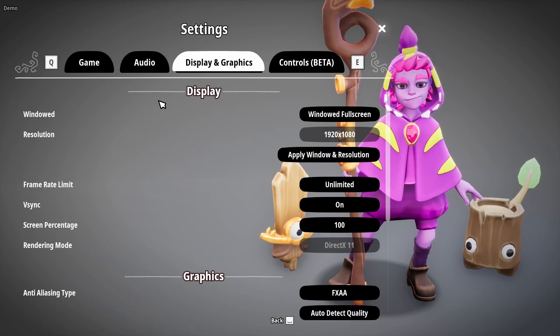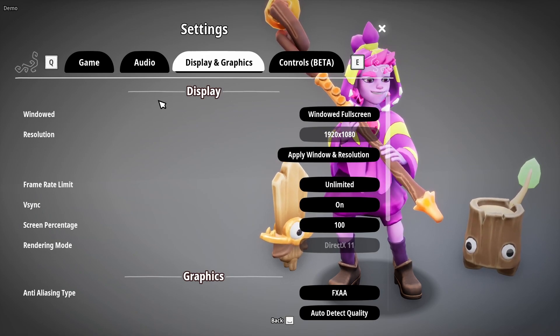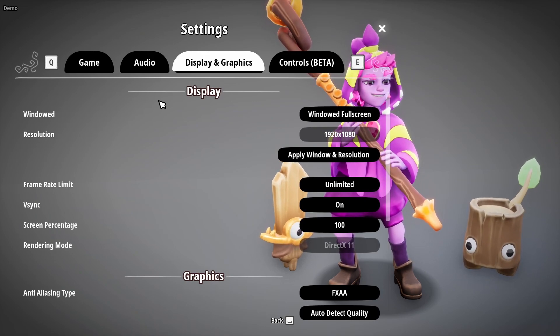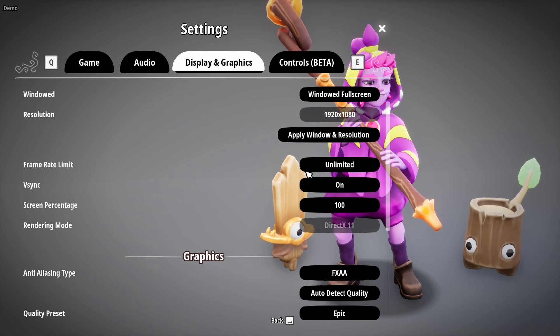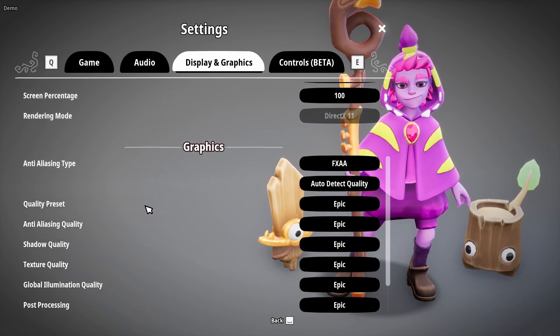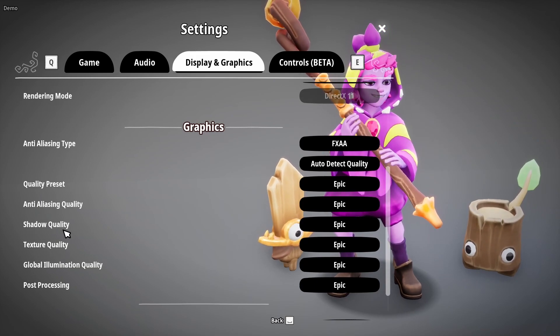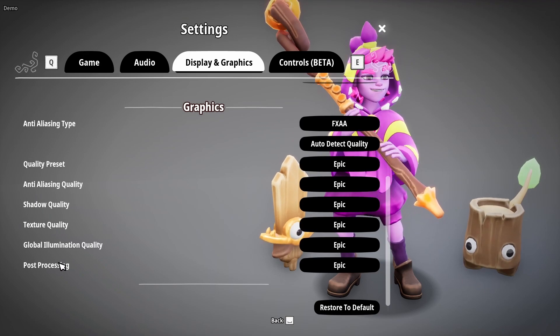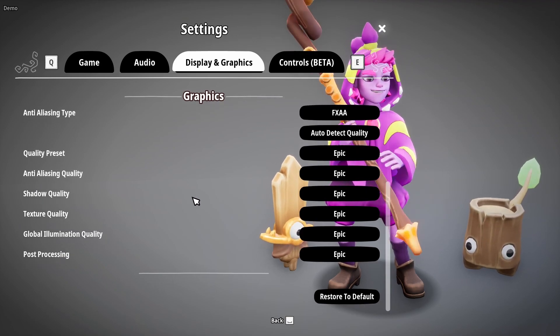Display and graphics — you've got your display. It starts in windowed full screen, which is fantastic. You've got your resolution, and you can also apply window and resolution, which is really awesome. Your frame limit and VSync — it starts with unlimited frame rate and then VSync on or off. Screen percentage, rendering mode, and then you've got your graphics settings: AA type, quality preset, AA quality, shadow quality, texture quality, global illumination quality, and post processing.